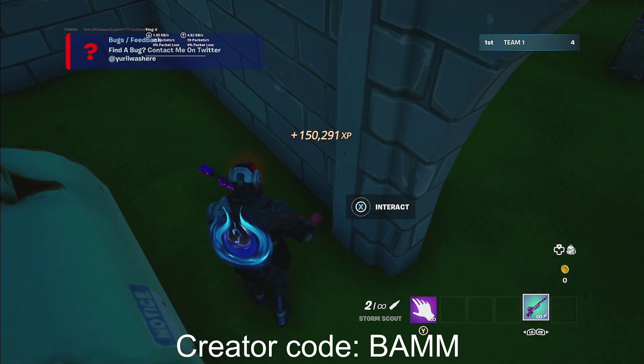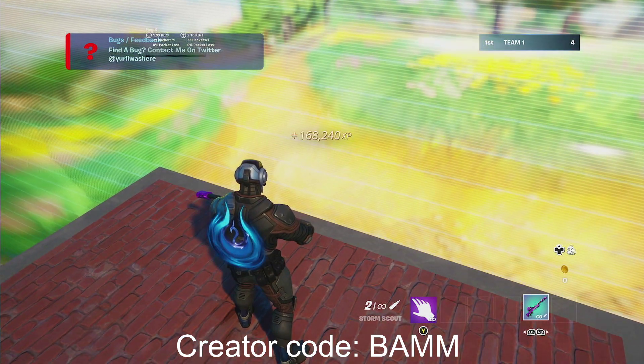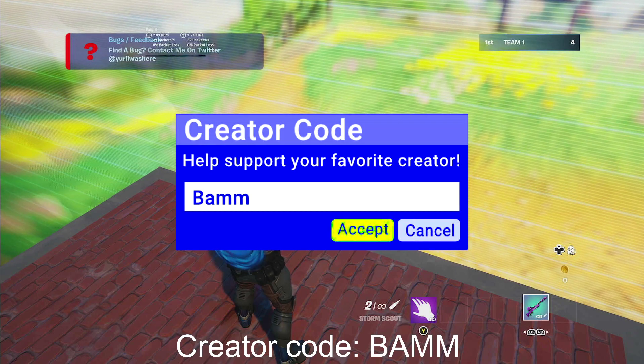Turn right and right over here you will see an interact button. Go ahead and hold that and you'll start getting a ton of XP. I hope this helped you. If it did, make sure to use creator code BAMM in the item shop. Check my channel for more videos, subscribe and like for more. I'll catch you guys in the next one. Peace.